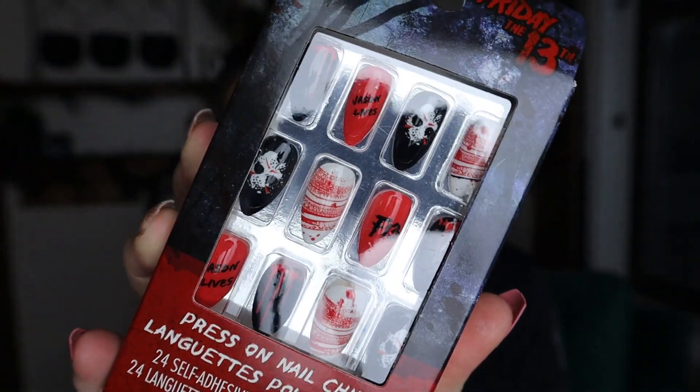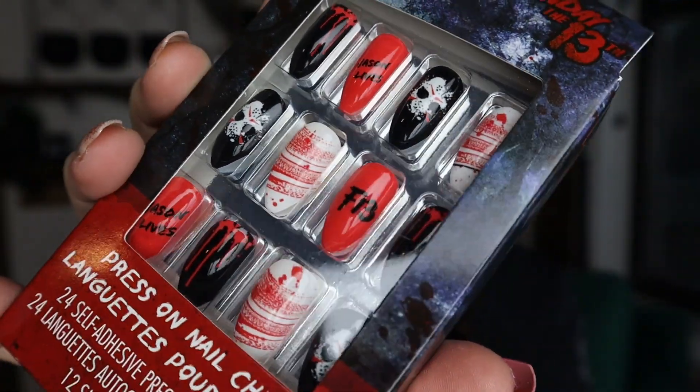I'm including Zoe's stuff in my haul because I can. She also got Friday the 13th nails but they're a little different — they've got Jason's mask and red and white blood swipes, then black nails with red blood dripping down, and it says 'Jason Lives.' If you enjoyed watching the first Spirit Halloween haul of the season, make sure you give this video a like and hit that subscribe button! I'm uploading September 1st through October 31st — that's 61 days of Halloween — so if you're a spooky pal, subscribe and hang out with me for the rest of spooky season. See you guys tomorrow!